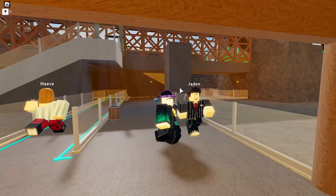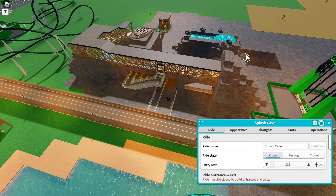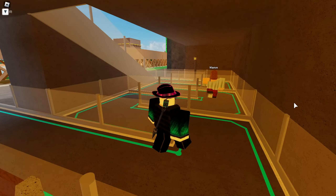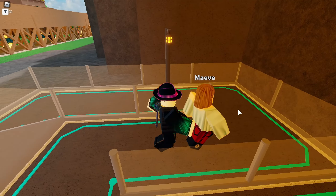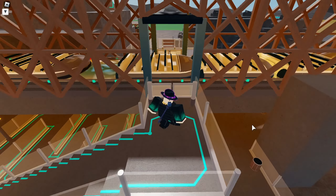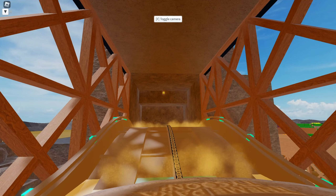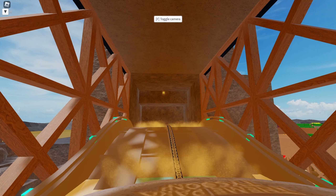We are at the station, and this ride is called Splash Cave. Let's go in for the queue. It is one of my most decorated rides. It has a fairly big queue. I like to make longer queues. So it's a splash boats ride — it's not my biggest, but my most decorated. It took sort of long to make.